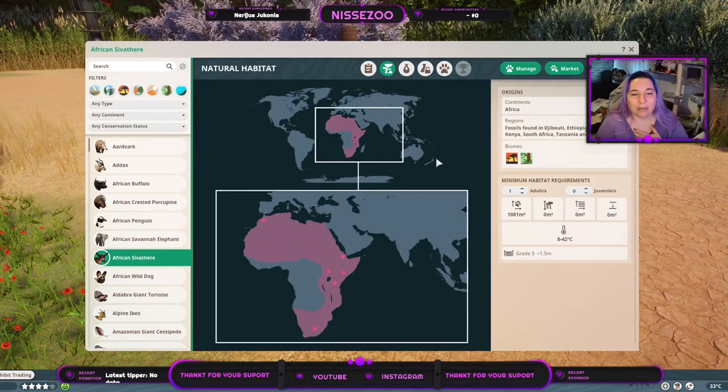They are from Africa. Fossils found in Djibouti, Ethiopia, Morocco, Kenya, South Africa, Tanzania, and Uganda. They lived where there is now grassland and tropical biome. One of them needs 1,081 square meters of land.